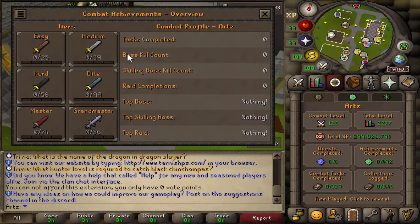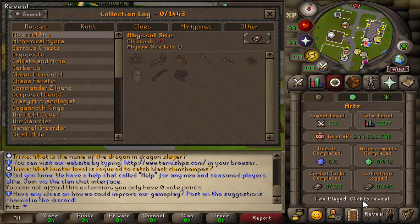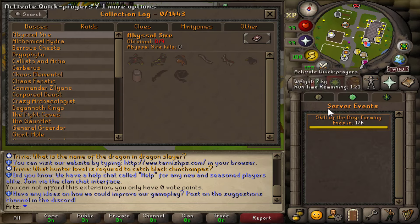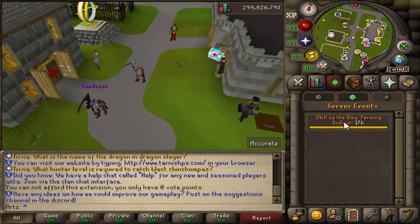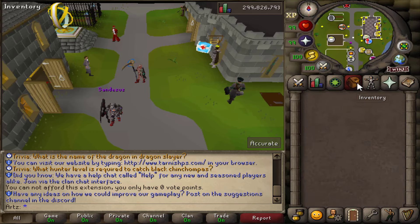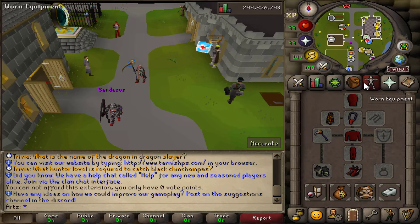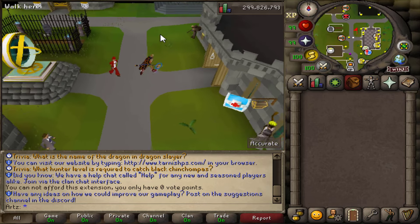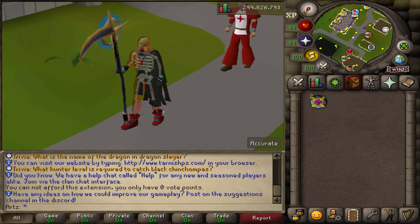The server also features combat tasks and a collection log to grind. You can see your time played, achievement diaries are all working, and there's an events tab which is very convenient. They have a skill of the day — today it's farming, which will be boosted XP over any other skill. That's great because it encourages you to skill even if you're not a skiller, and you can stack that with the AFK zone to get 99s a lot easier.